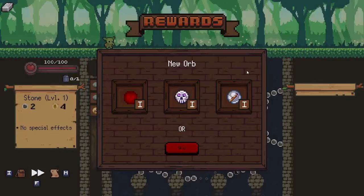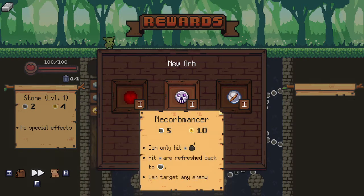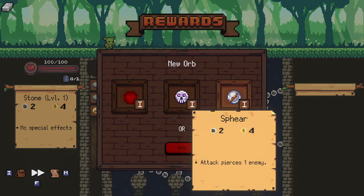We just killed everybody, easy! A new orb — heals you and damages the target, but it deals 15 damage to itself when fired. That does not sound good. You can only hit bombs, hits are refreshed back. Can target any enemy. The sphere orb pierces one enemy.